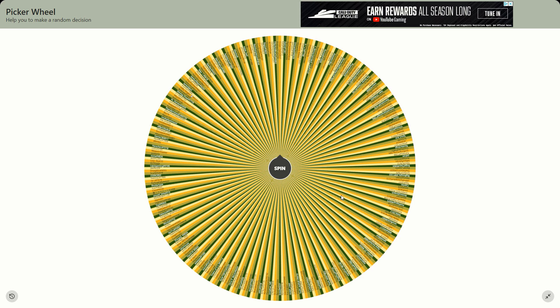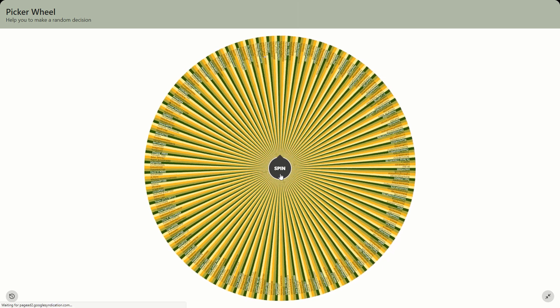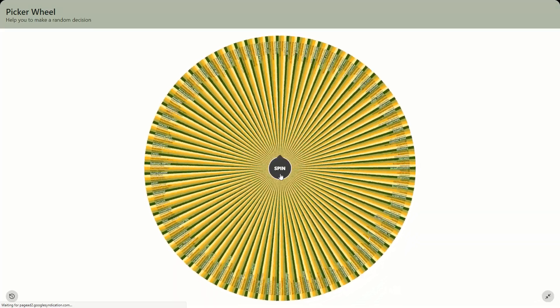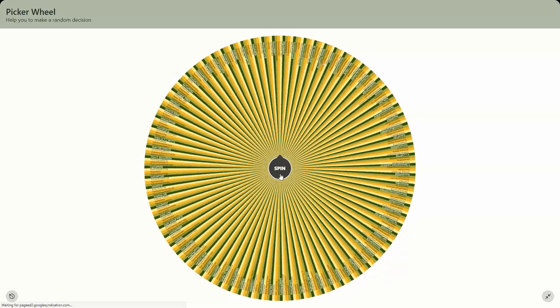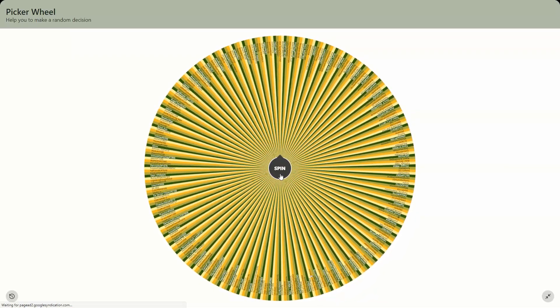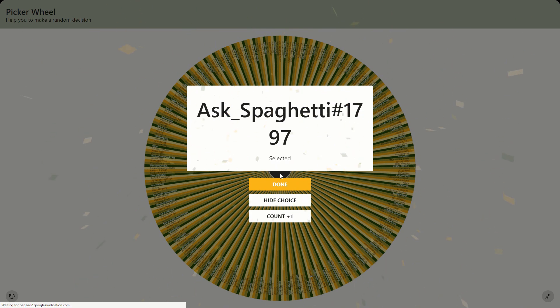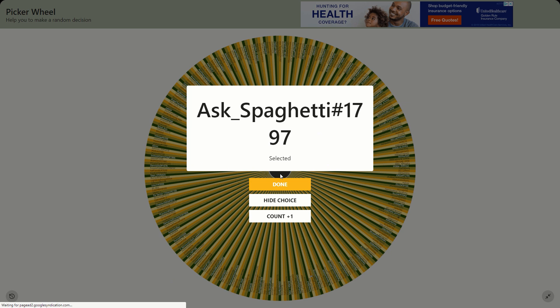As for our third and final gold tier winner of the fourth weekly gold tier giveaway — Ask Spaghetti, hashtag 1797, the warrior main. He just recently got some drips, so I guess this is his lucky week. Congratulations, you are our third winner.